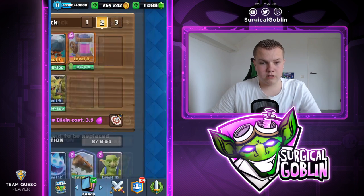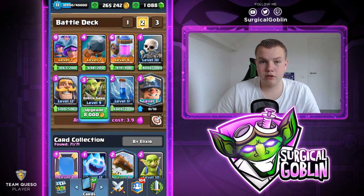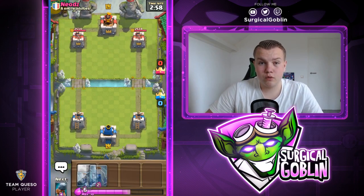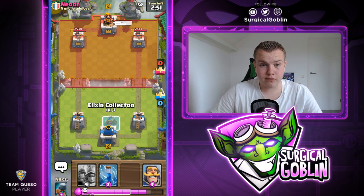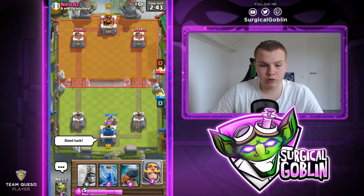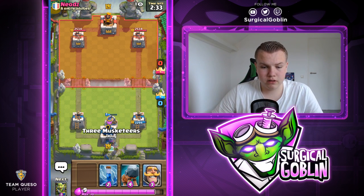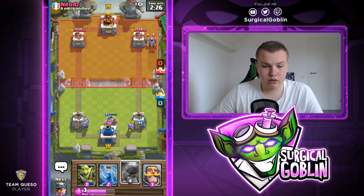Let's go over the deck real quick — you're trying to build an advantage. It's weak to log bait but you do have the Goblin Gang. I really like this deck. After this one I'll do one more with whatever deck my opponent uses and that'll be the episode. He's spamming 'wow' and giving us the crying face — maybe he knows us, that would be funny. He Poisons our Collector, which denies us elixir advantage but now he doesn't have the Poison to defend our Three Musketeers.